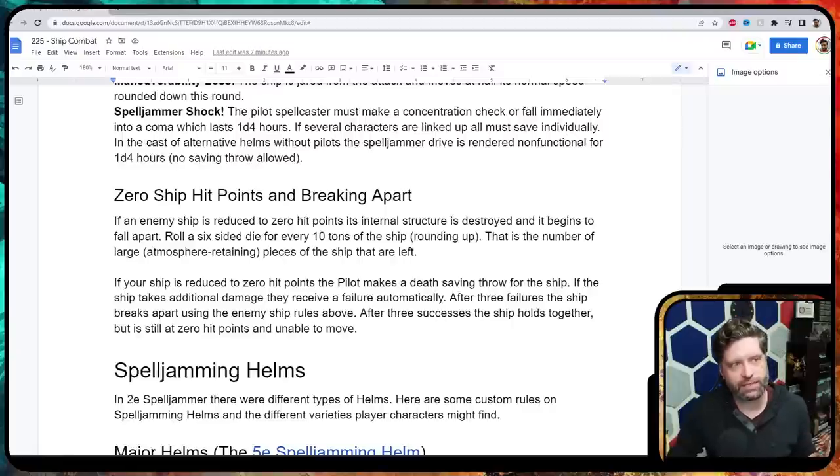When a ship reaches zero hit points, an enemy ship breaks apart. For every 10 tons the ship weighs, roll a d6 — add those together for the number of fragments floating around to salvage. For your own party's ship at zero hit points, the pilot makes death saving throws specifically for the ship. Three failures and the ship breaks apart. Three successes and the ship holds together but remains at zero hit points and can't travel.